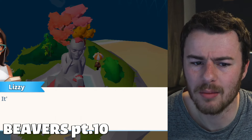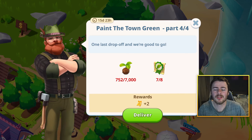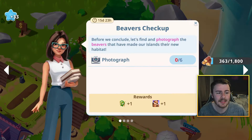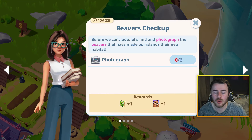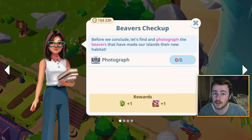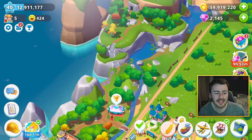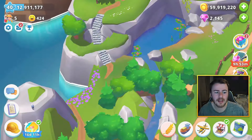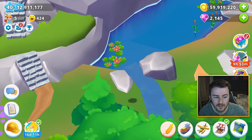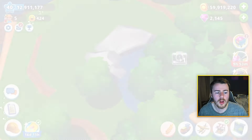After part ten, a new quest appears called 'Beaver's Checkup' — we need to find six cameras and take pictures of beavers. This rewards a profile picture and an important eco license. There are two cameras on Haven: the first is just above the tent to the top left, and the second is up at the top near the waterfall.